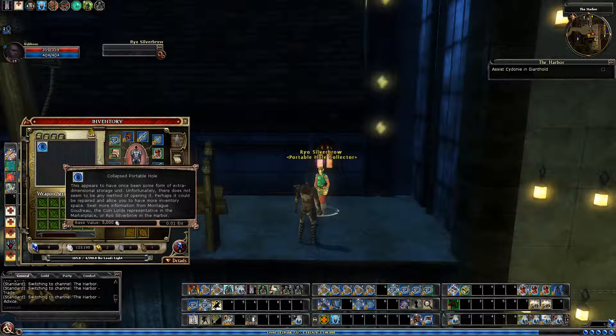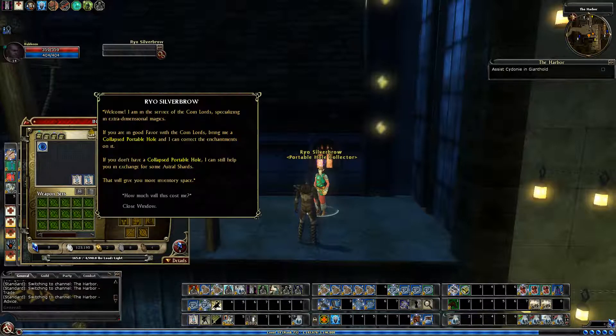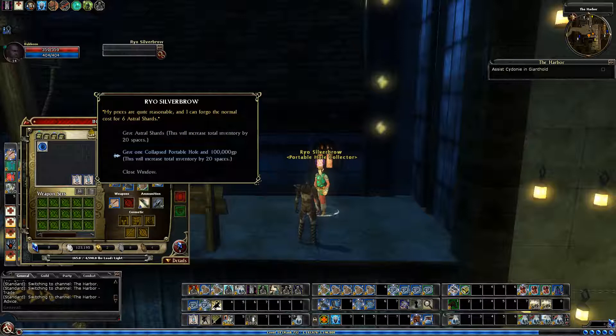It's on that video if you want to see what it looks like on the reward list. To actually get your inventory space — I received one inventory space for first Coin Lord favor and I have not purchased any spaces yet — you just choose to give one Collapsed Portable Hole and 100,000 gold. 100,000 gold is 10,000 plat.